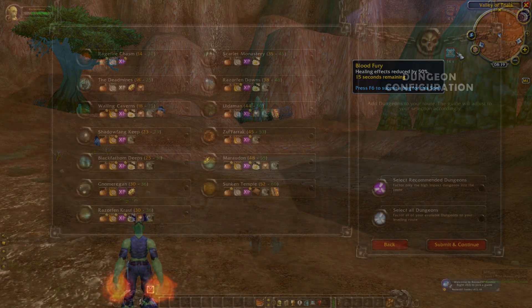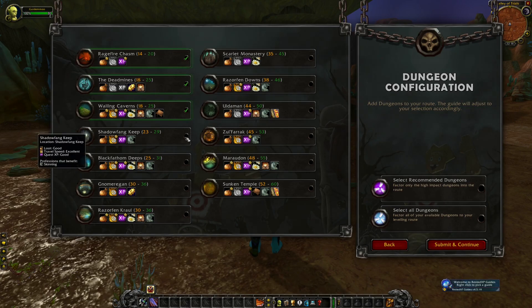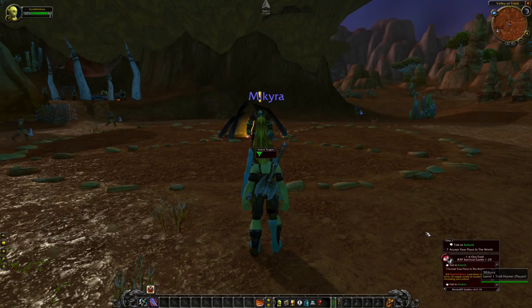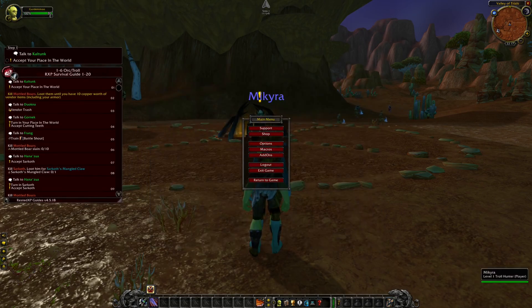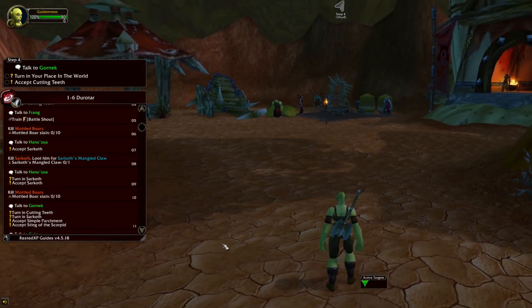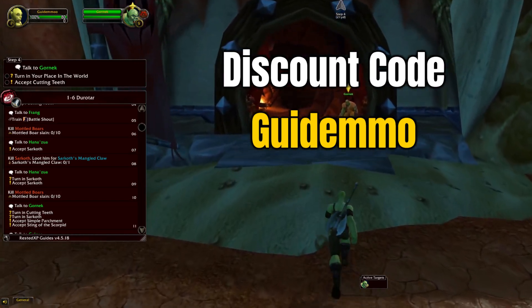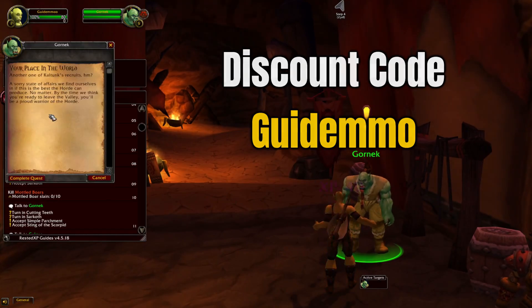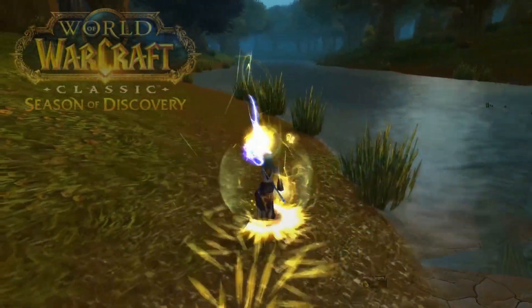It will be important to do the different dungeon quests to gain more experience and amazing loot as you're leveling up. But some of these will require you to travel around or complete pre-quests before you can acquire them. Therefore, I use an add-on called Rested Experience to make sure I do all the necessary things. There's a free trial version you can download using the link below the video, and it also comes with a leveling guide. A full version is also available with many more features — for example, how to acquire your most important runes at level 25. You can get a discount using the link and applying my discount code guidemmo.